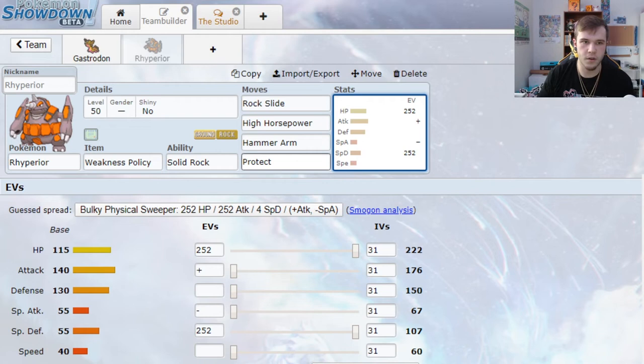So we have our Rhyperior set and our two potential Dynamax mons — our two heavy hitters — who both have defensive synergy. Now I like to set up my two support mons. What I mean by support mons: mons that can use Fake Out, set up speed control whether through Tailwind or Trick Room, give Intimidate, set terrain — whatever it may be. These are going to be your support mons that allow your heavy hitters to come in and start doing work. For this slow core of Gastrodon and Rhyperior, I believe our first fantastic support mon would be Dusclops.